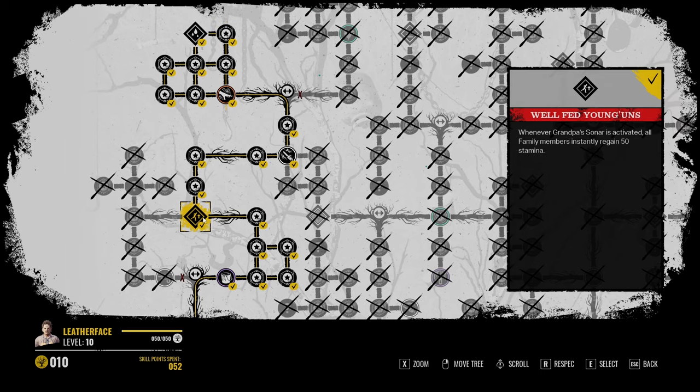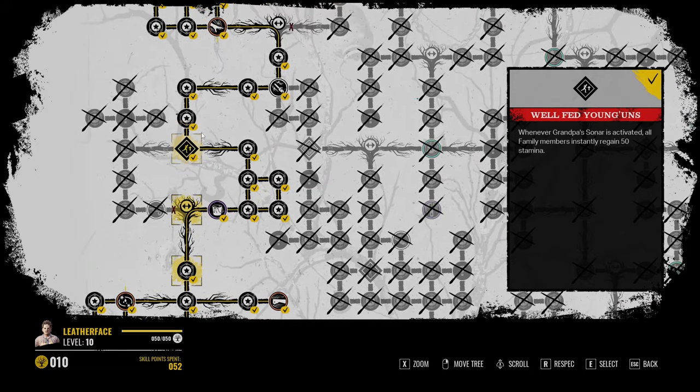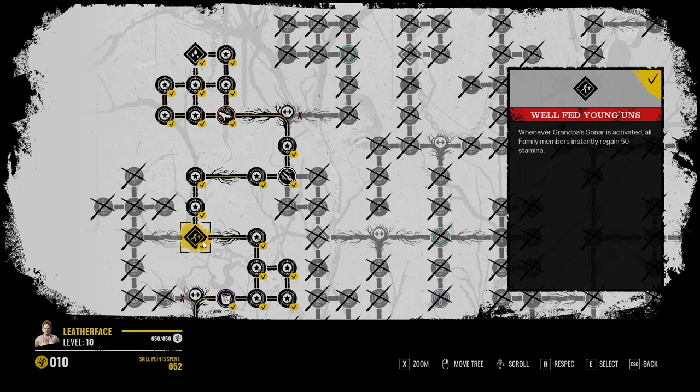Here's another good passive perk for Grandpa — I usually throw this on when someone else has my Endurance covered. It's Well-Fed Younguns. Whenever Grandpa's Sonar is activated, all family members instantly regain 50 points of stamina. So this is really good.